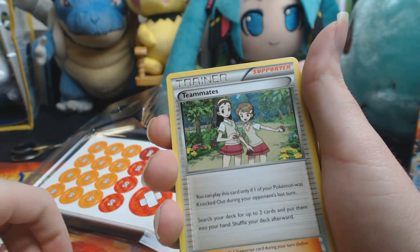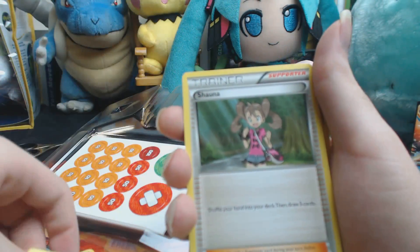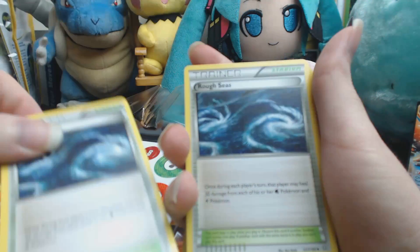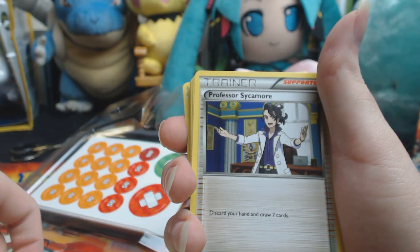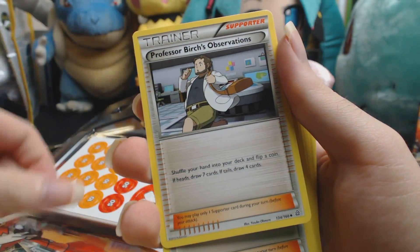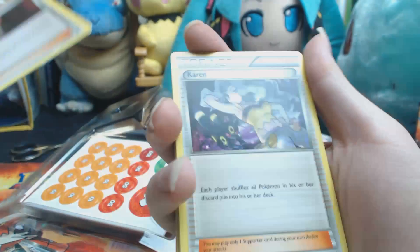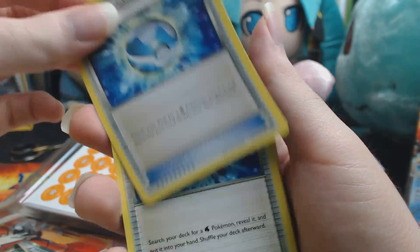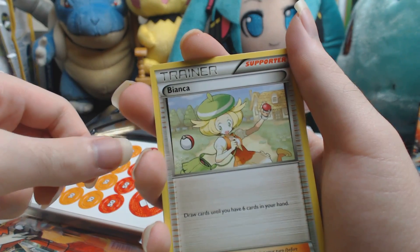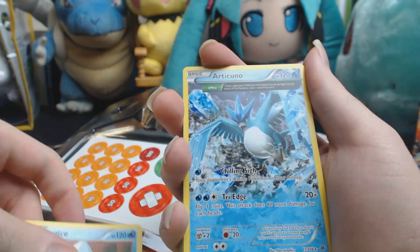When you start running out of energy, use trainer cards like Super Energy Retrieve and Fisherman to get them back from your discard pile. Supporting Pokemon like Lapras and Octillery help you find the cards you need over the course of the game. Lapras's Ripple ability can get cards out of the discard pile, and Octillery's Abyssal Hand ability lets you draw until you have five cards in hand. And Articuno - if it knocks out an opponent's Pokemon, Triangle Plus Ancient Trace gives you an extra prize card.